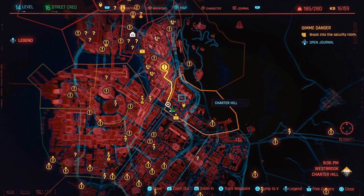Hey guys, Lethal Leslie here, and today I'm going to be showing you where to find all the hidden gems in Charter Hill on Cyberpunk 2077. I think there's only about six to find, so let's crack straight into it.